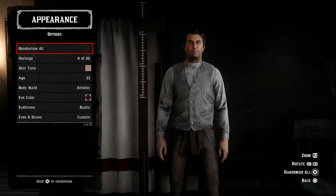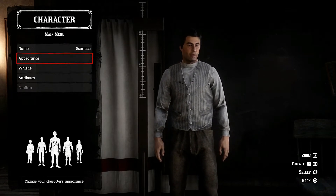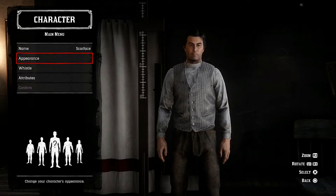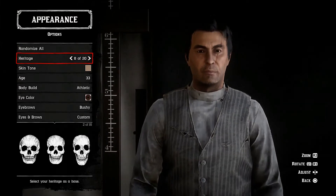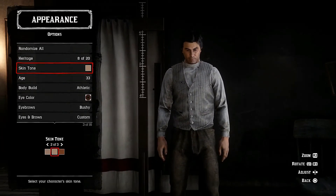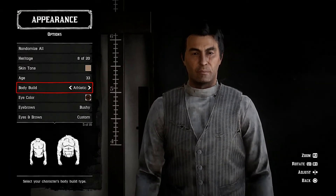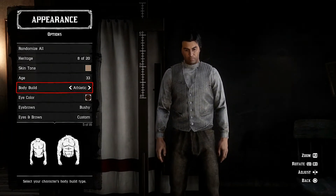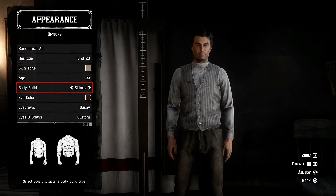Welcome back, it's Irfan aka you got purged. In this video I'm creating Scarface, aka Tony Montana, aka Al Pacino. Appearance number eight, heritage skin tone in the middle, number two, age 33, body build athletic — but I'm going to pick skinny when I go into Red Dead Online.